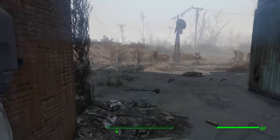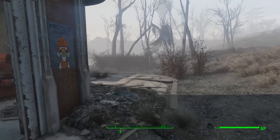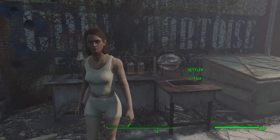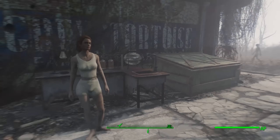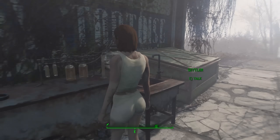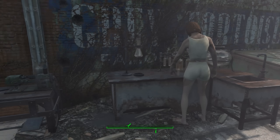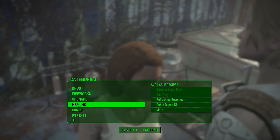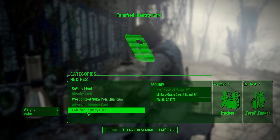So yeah, that's the whole mod. You can go to the utility or the chemistry station and craft them under utility. It's a pretty cool mod, especially for those who really like their settlers. Although it would be a lot nicer if this just kind of happened automatically - having to go up to every single settler and give them an identity card is a little bit frustrating. But the mod works fine, there are no glitches or anything like that.